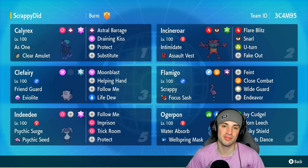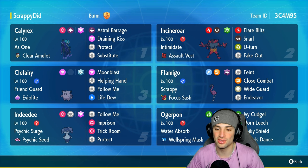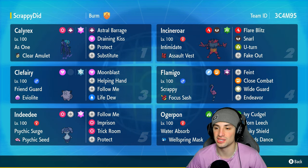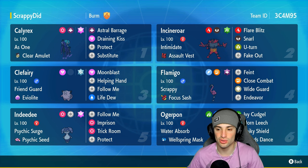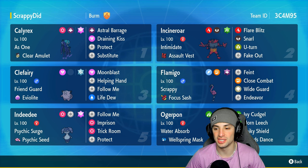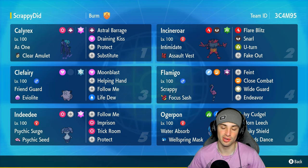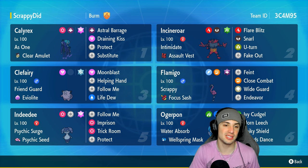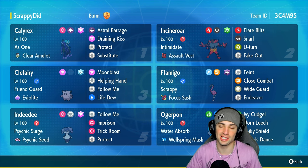Flamigo is a Flying and Fighting type. This one's rocking the Ghost Tera type with Scrappy as its ability, as already mentioned, and Focus Sash as its item. It's got Feint, Close Combat, Wide Guard — one of the best supporting moves in all of Regulation G — and last but not least Endeavor, which pairs up with that Focus Sash super well.